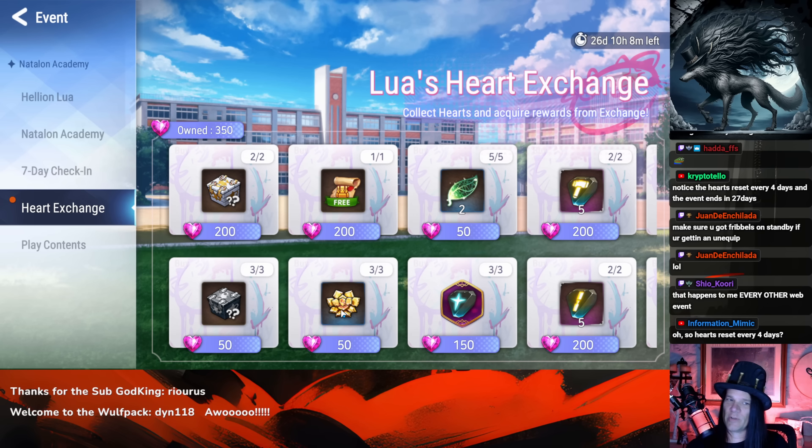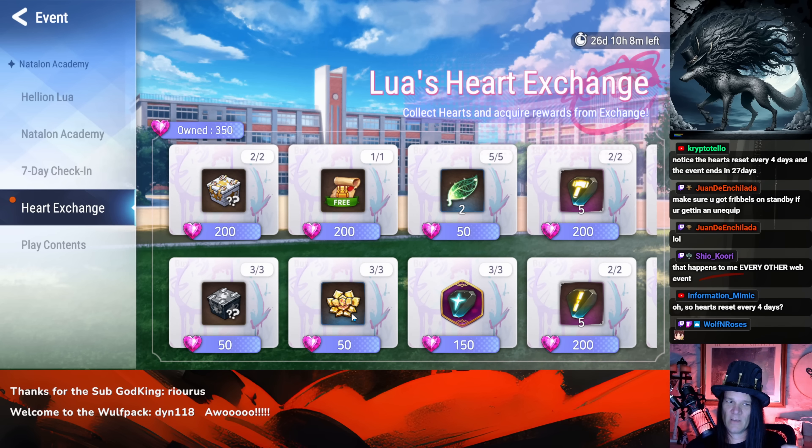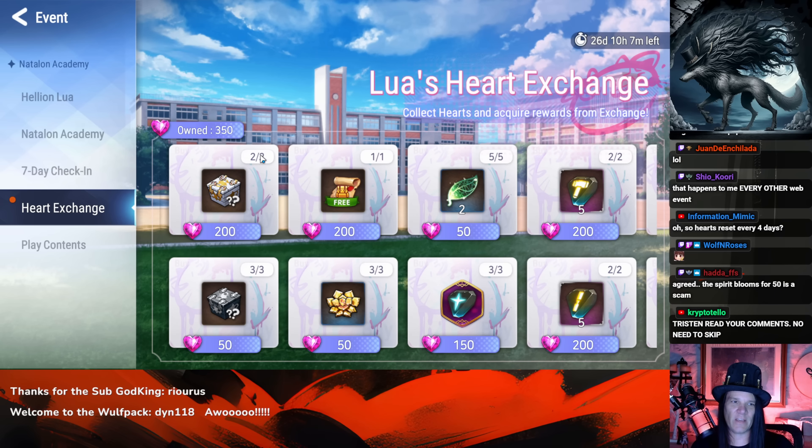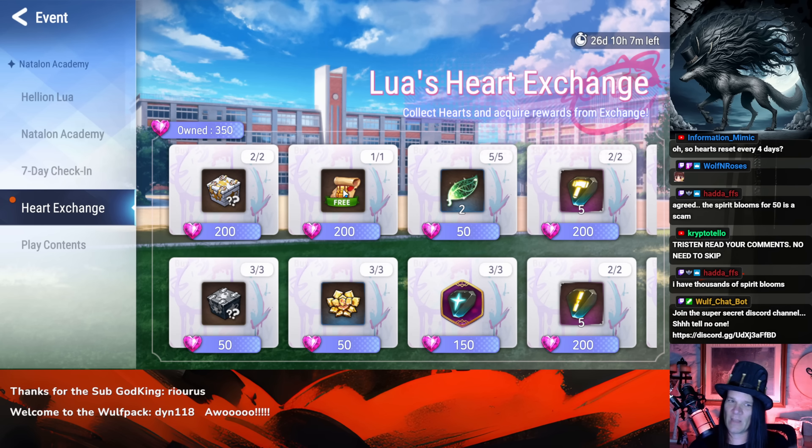Same thing with spirit blooms — farm Unrecorded History or Eulogy for a Saint and get the stigma you need to buy spirit blooms. You'll also get gold, AP, and charms on top of it. The farms double-dip, so these three items are a huge scam. I'd recommend not getting any of them other than the on-equip scroll if you have a need — and don't buy the on-equip scroll until the day you actually need it. You do get one from the check-in event, plus free ones mid-month and end of month from Smilegate.